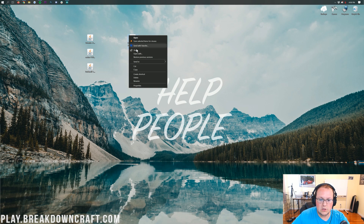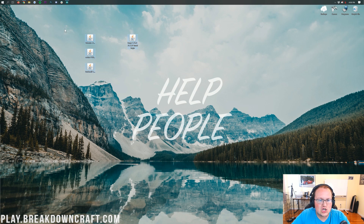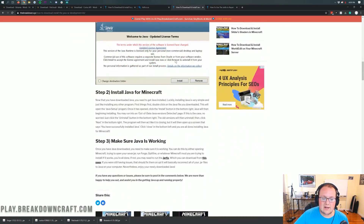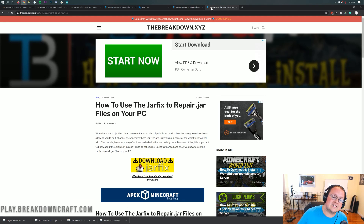We're going to start with Forge. Right-click on Forge, click Open With, click Java, and click OK. But if you don't have Java here, or if the files don't look like Java coffee cup logos — if they look like book files or zip files — we have a solution. Go to the description and find our tutorial on how to download and install Java for Minecraft mods. Go through it, get Java installed, and then you should be good to go. If you still can't open Forge, you'll need to run the jar fix to link jar files with Java on your computer.